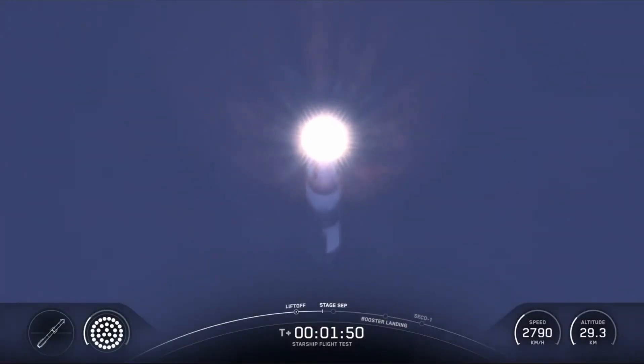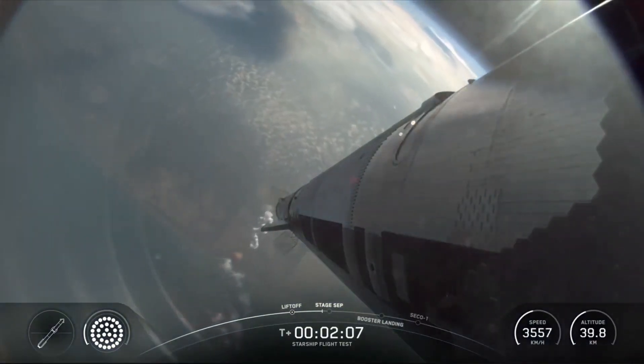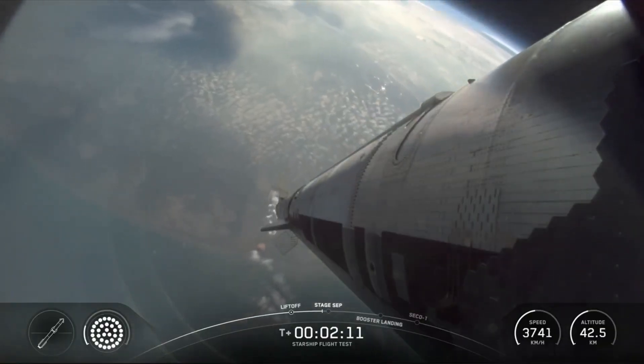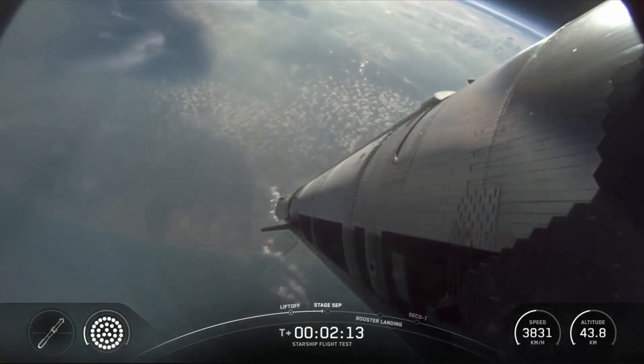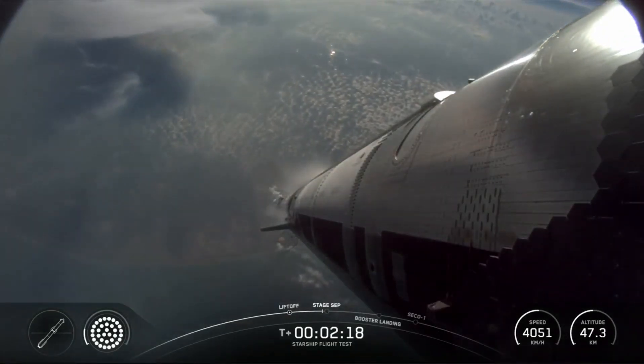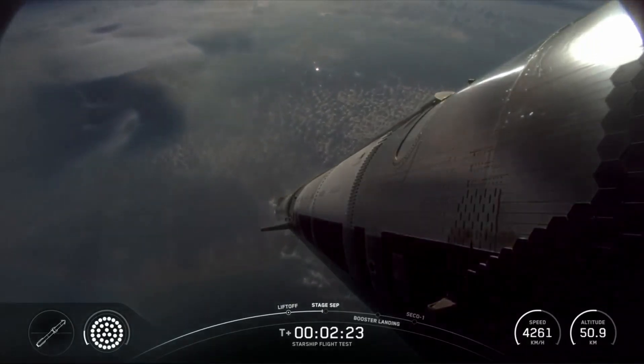As a reminder, we are not recovering the Super Heavy booster today. We had a good shutdown of the boost back burn. Next up will be the jettison of that hot stage. Avionics power and telemetry nominal — everything looking nominal aboard the Super Heavy vehicle, which is returning to Earth. We're going to be doing some experiments, including a higher angle of attack reentry, as well as some engine tests as it gets closer to the Gulf.